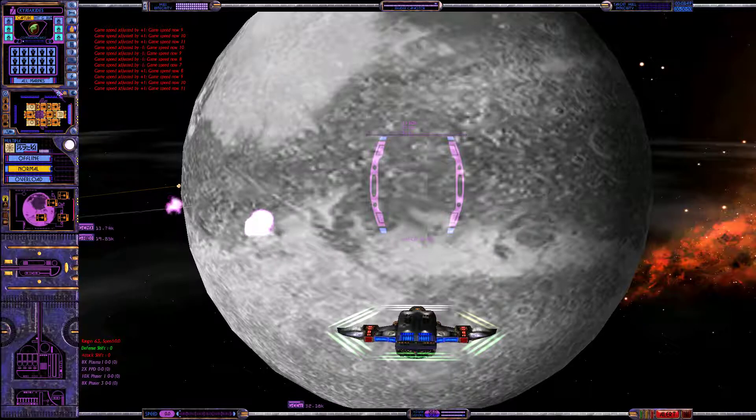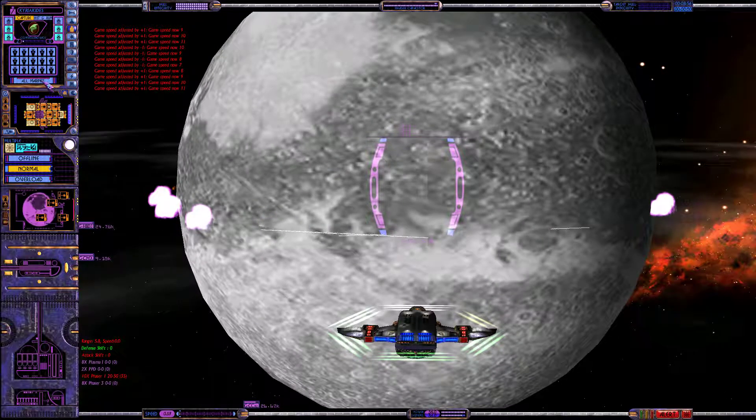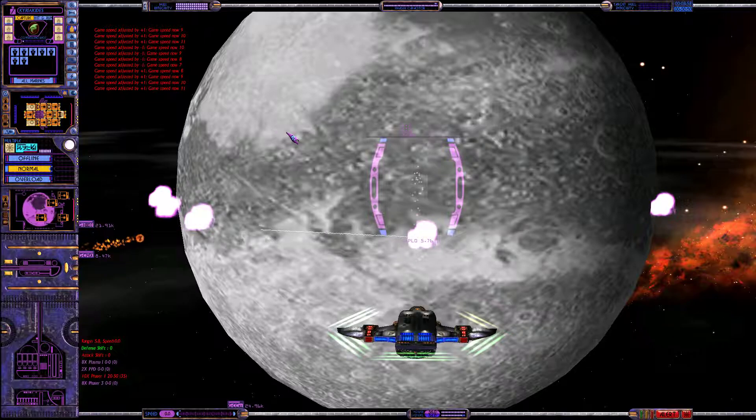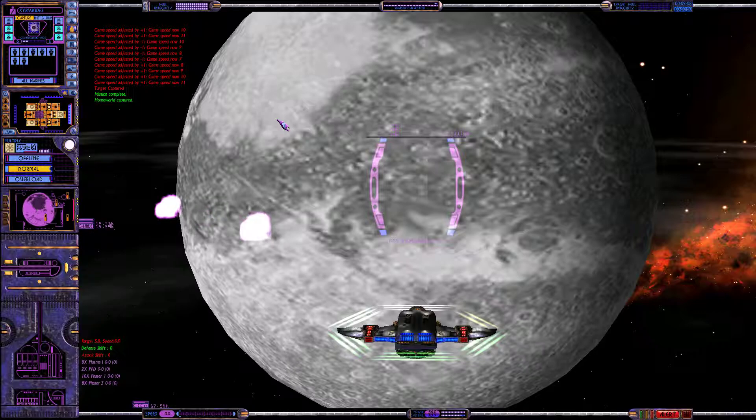Just a ton of damage got taken. All Marines go — we are slightly out of range. There we go — all the Marines going over. We'll continue to bombard and blast the surface. We have like 7 or 8 transporters, which is pretty cool. The Death Beast — that is the name of this planet apparently. GCS Death Beast. I'm going to have to remember that my game speed is set to 6 and not 7.